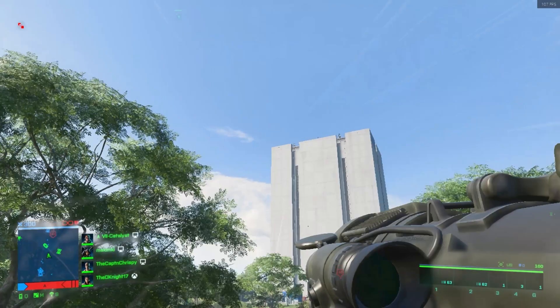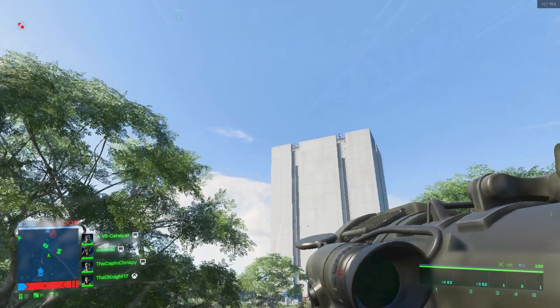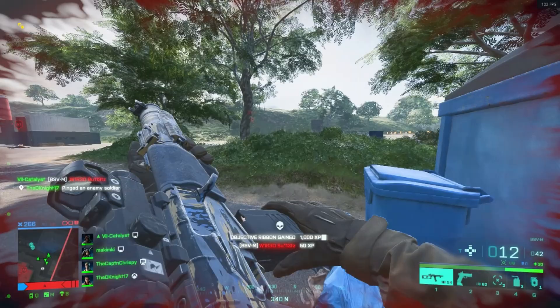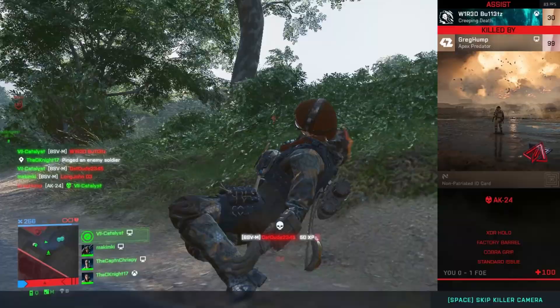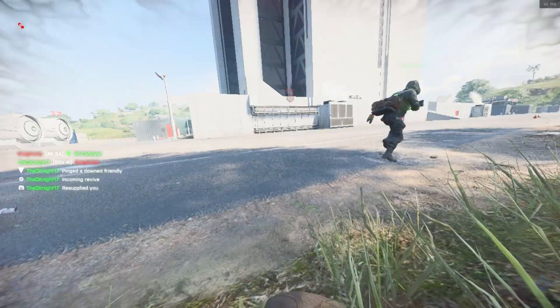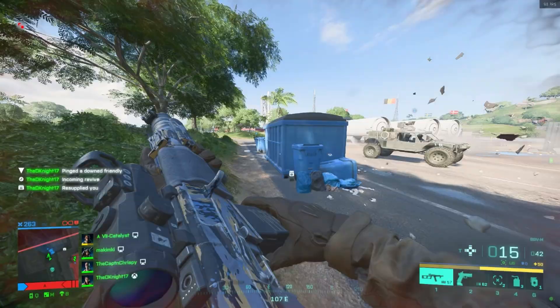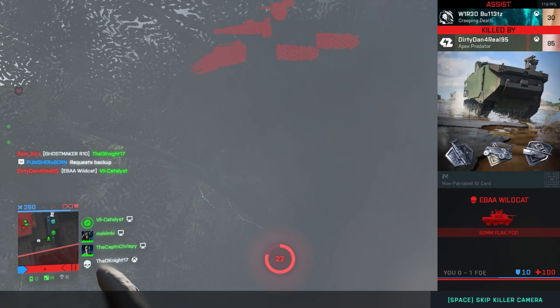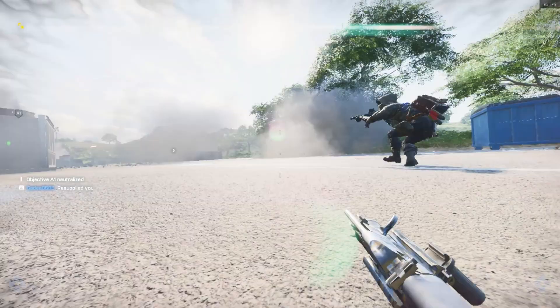I think a good place to start would be to say that Liz has a very unique problem in which it feels like her ability was designed for and around the meta that was in Battlefield 2042 like three updates ago. In her design, she is supposed to be a huge thorn in the side to vehicle players — she is a vehicle-hunting specialist. I would imagine that in a meta where there were three bolts running around the map causing havoc everywhere, a TV missile would be extremely strong and a fantastic counter to the vehicle spam meta we had a few updates ago. But that's not the meta we have currently, and I think that's where Liz is already at a huge disadvantage.